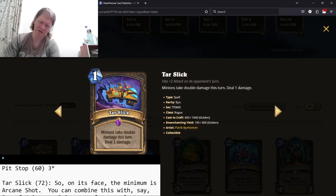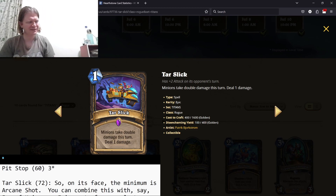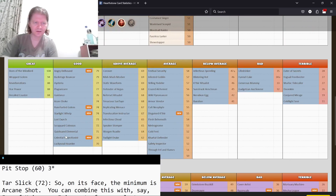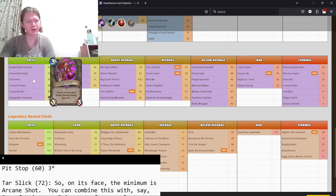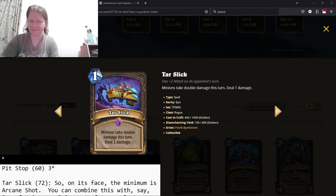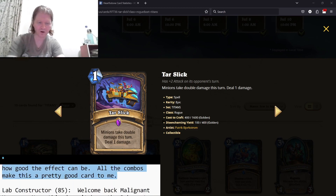Tar Slick — minions take double damage this turn, deal one damage. By itself it's one mana deal two damage. You can trade with other minions, have things like Fan of Knives where it becomes kind of like spell power. There are a lot of different combos you can do. The Enchanter was a 3/3 that had this permanent effect — this is obviously a really powerful effect, it's just only for one turn and not permanent. But you can still get combos off it. Three stars overall.